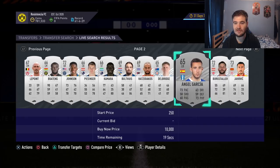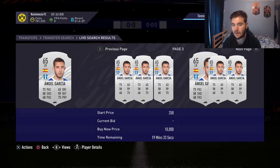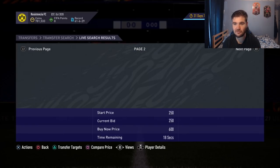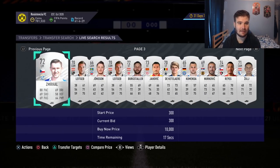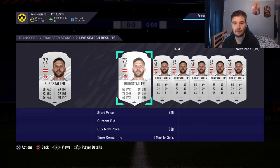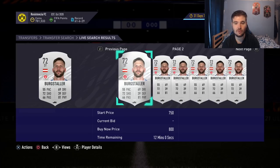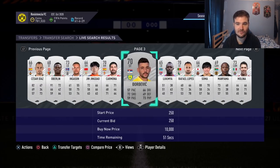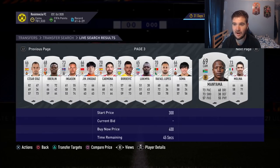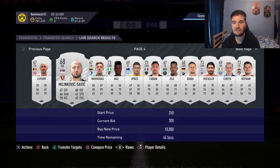We go to the next page and look at a card like Boa — 90 pace, pretty quick. You press square on PlayStation to scroll through and check the actual price. He's going for around 450 coins, so that's not a great deal. You look at other cards, like a Spanish left back, and check whether you could sell it for 550 or 600 coins. You bid 250 or 300 coins, and there's potential to make 300 to 400 coins per card.